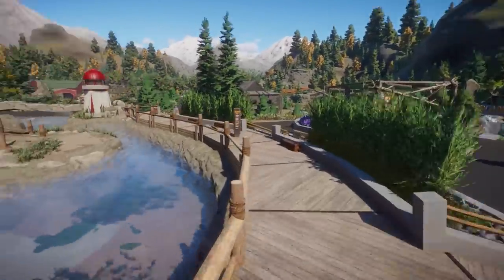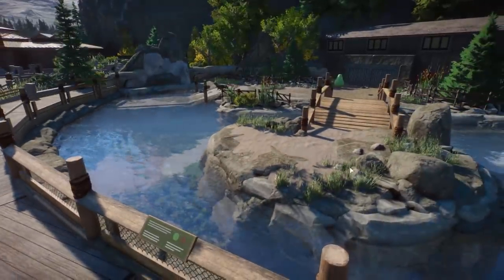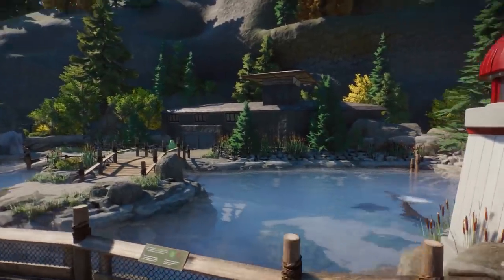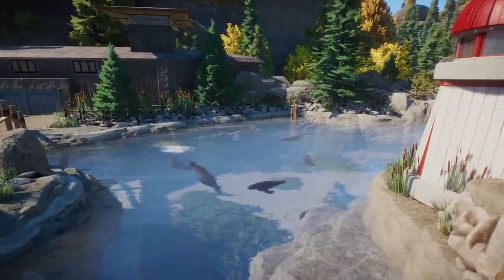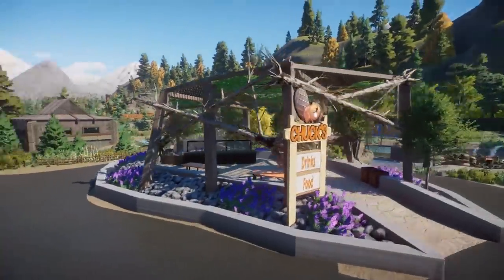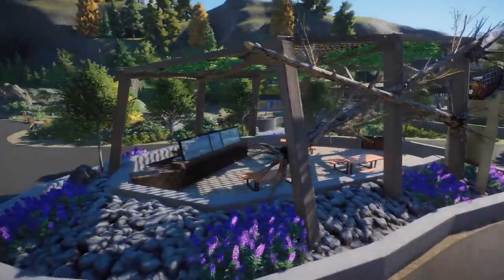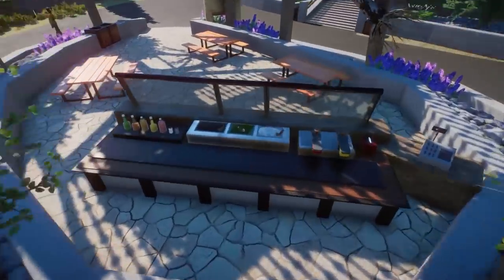I absolutely love how you used the plaster pieces — this is so extremely good. I also really love this little bridge right over here. This is such a good habitat. I could walk here for hours just enjoying it all. I really like this little area with how you added the trees — this is so creative!